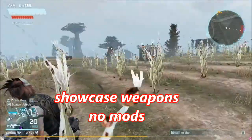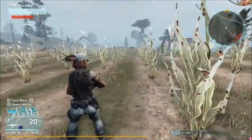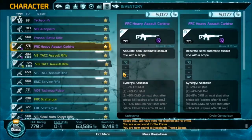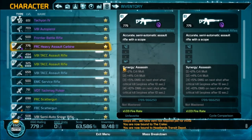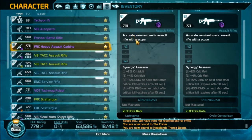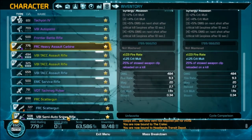Hey, what is up ladies and gentlemen, Chaotic Angle here bringing you a Defiance video on how to mod your weapons. The two weapons we're going to be working with are the FRC Heavy Assault Carbine. They'll have these little mod polarity slots with pictures in them, and if there's no picture you have to add one. These pictures allow you to add mods onto your weapons, and mods increase your weapon stats such as crit damage, accuracy, recoil reduction, et cetera.